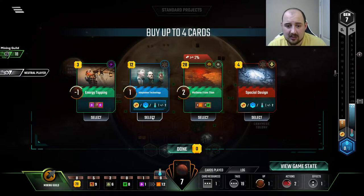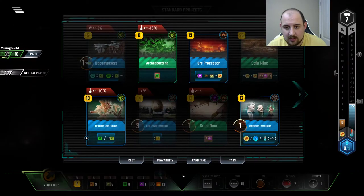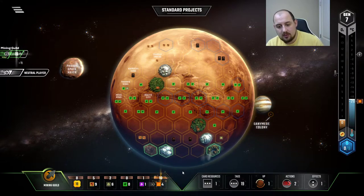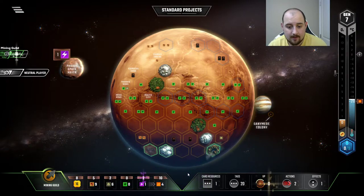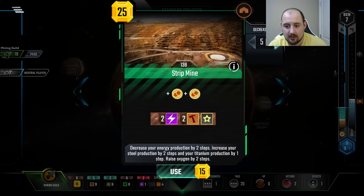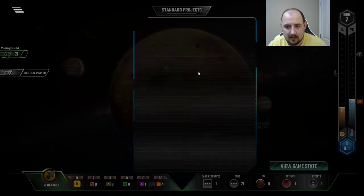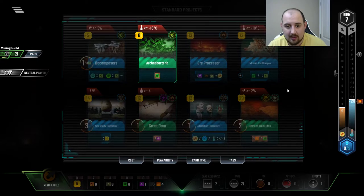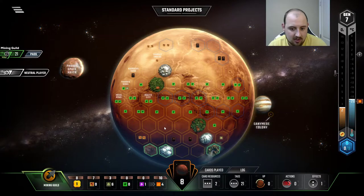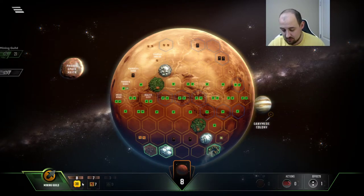Adaptation technology — energy. It's a science and this is some energy. We could buy the energy, and now because I have a bunch of steel, we can get the oxygen up. Hell yeah! And then I can get a microbe here, so next turn I can play decomposers, archaea bacteria, extreme cold fungus, and all that jazz. We'll save this nine bucks to go with the other bucks to make it all smooth as can be.